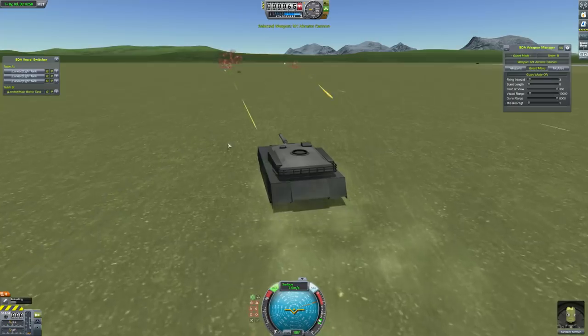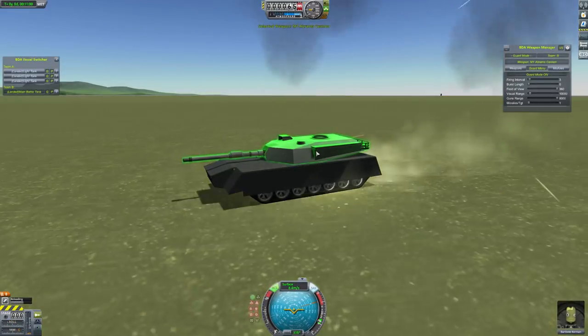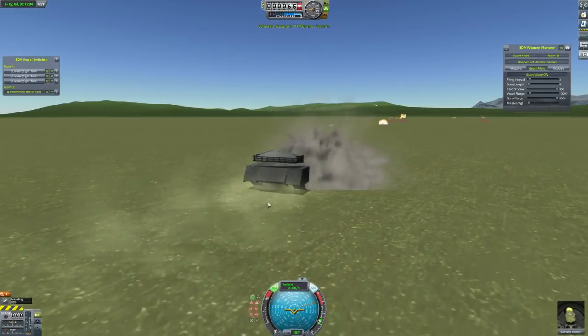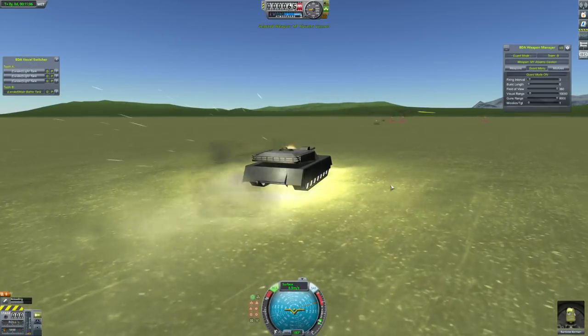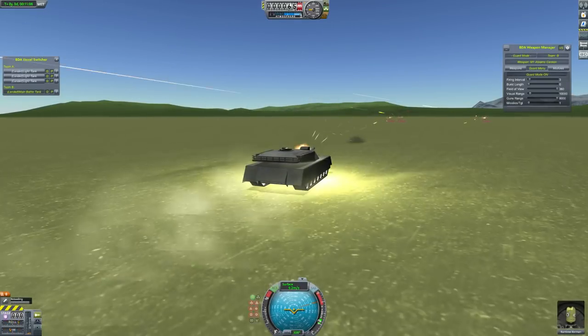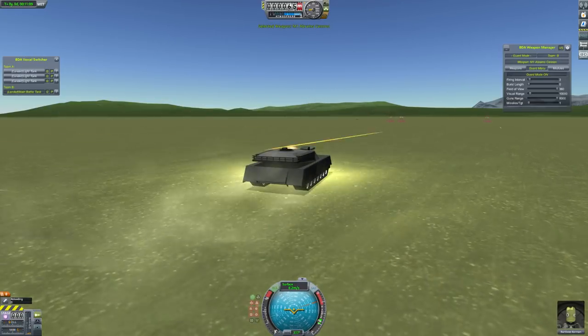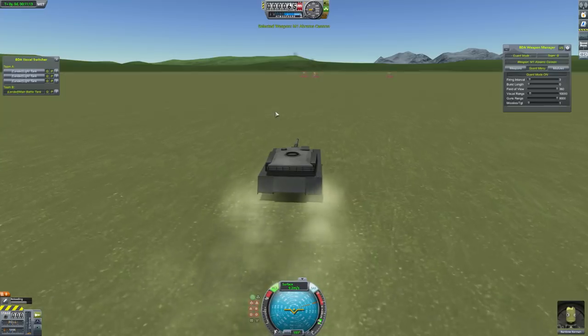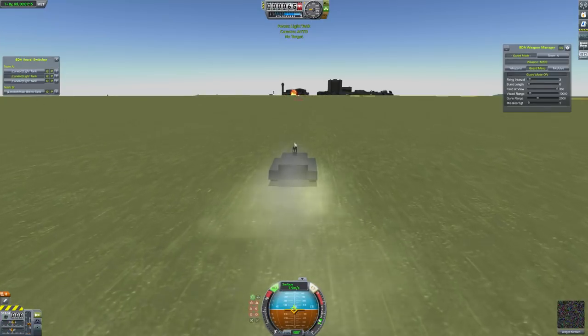I think the guns might not be balanced particularly well. I don't think this works very well because of the recoil. I feel like there's some physics issues here. Maybe I have some mod installed — like Kerbal Joint Reinforcement. That might be messing with the physics a little bit.